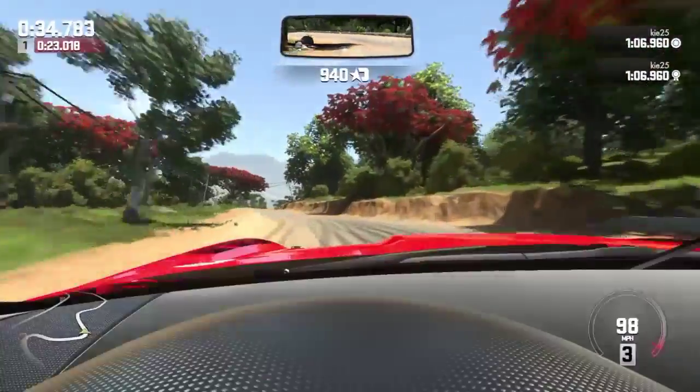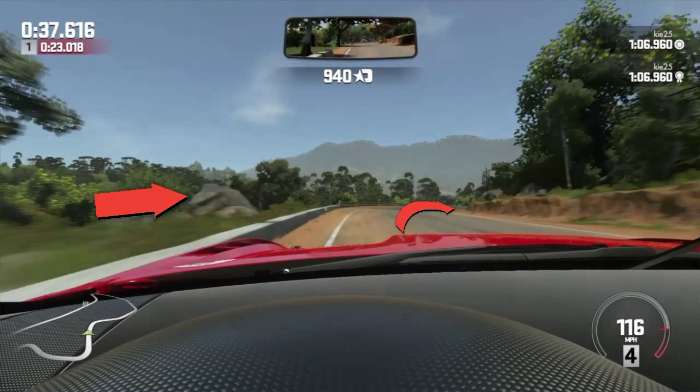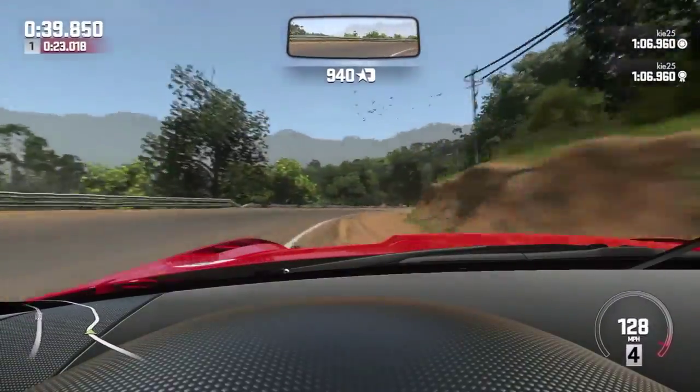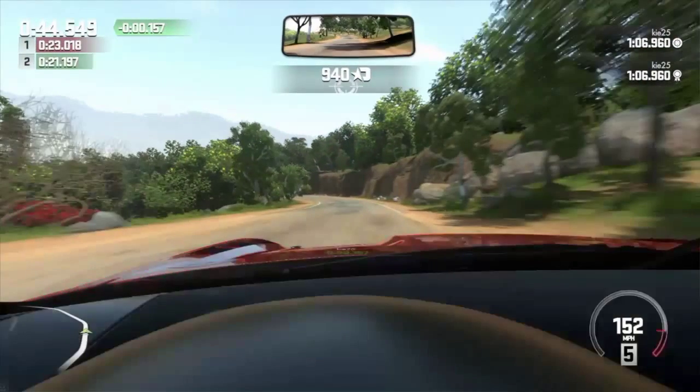We give it a little lift off the throttle to get it turning in, then hard on the power — we don't lift off all the way through. Going flat through this bend again, using that rock on the left as our turning-in point. We turn in really hard — do not lift. Turning in early, flat on the power, no lifting. Skim that dirt and straight down the hill.